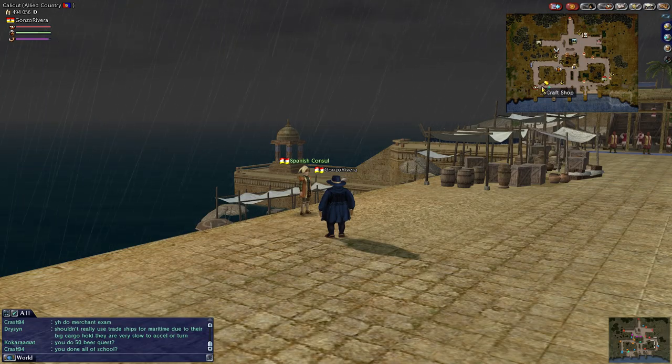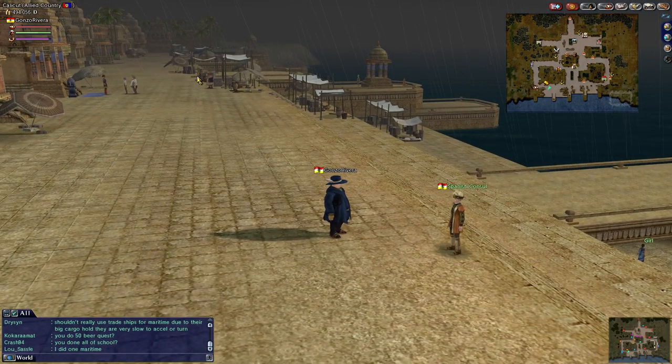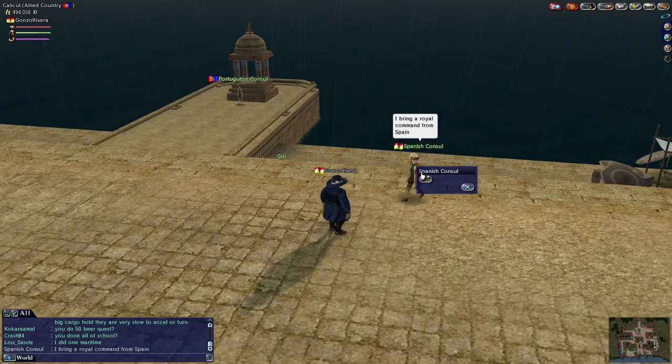Just below the craft shop and just before the shipyard starts the Spanish consulate. Then after the Spanish consulate you have the Portuguese consulate. The French consulate is not here, but he's a little further over. And then another one down here. Since I'm Spanish, I go to the Spanish consulate — this is where you're going to pick up the quest.